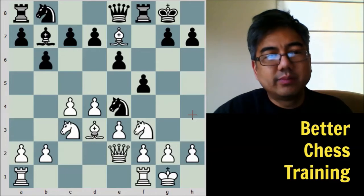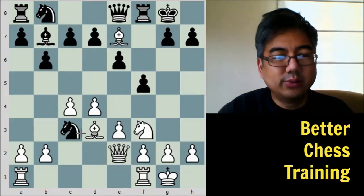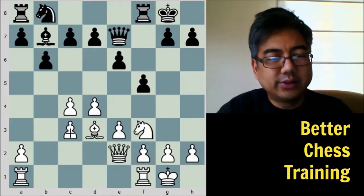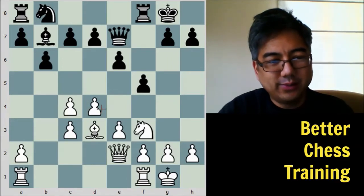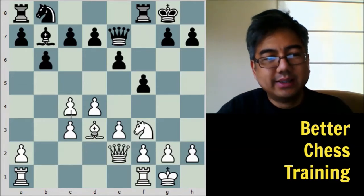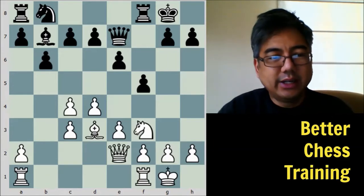White plays Bishop takes E7, and black makes a very important choice: Knight takes C3, attacking the queen, so white has to deal with this before recapturing the bishop. After B takes C3 and then Queen takes E7, we notice these are doubled pawns. Sometimes, especially if the rear pawn were to disappear, these would become weak because pawns can't protect each other. But in this case, white gets compensation with a half-open B file.